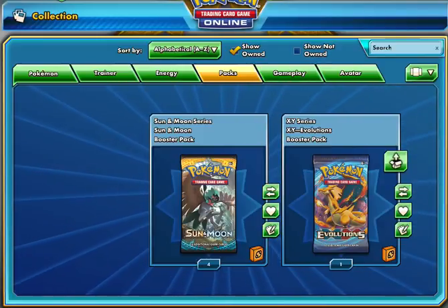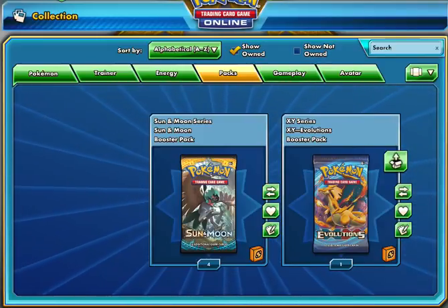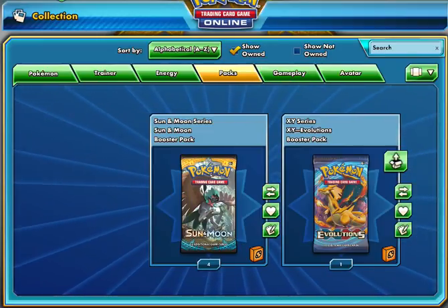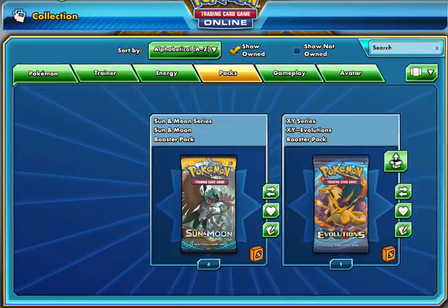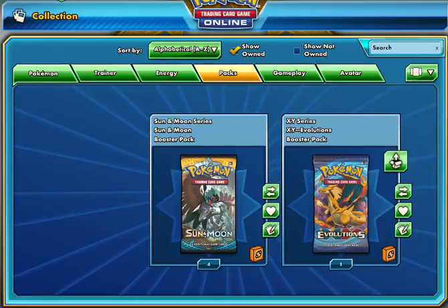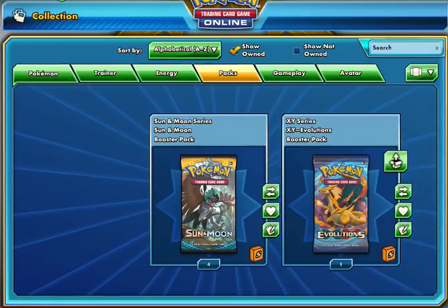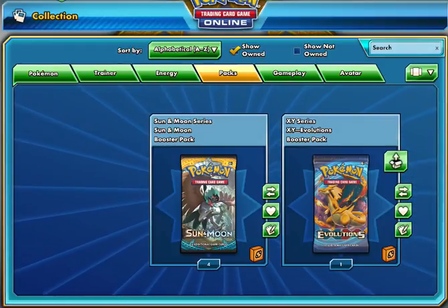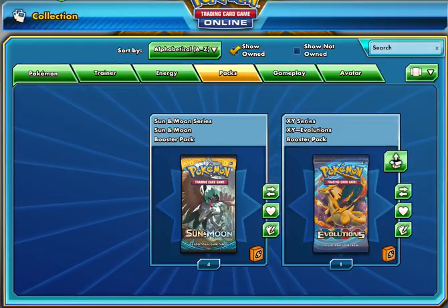Hey guys, Joe here from Big Shark Gaming and today we have four more Sun and Moon packs and one Evolution pack to open. We opened up some yesterday and if you didn't watch that episode, make sure you go back and watch it because it's absolutely crazy. The pulls that we got — man, I'm still really wound up from that — but we got five more packs to open. So let's hop right in.